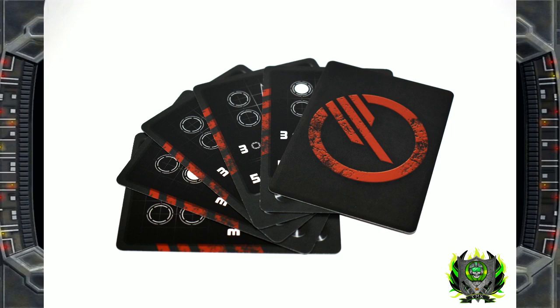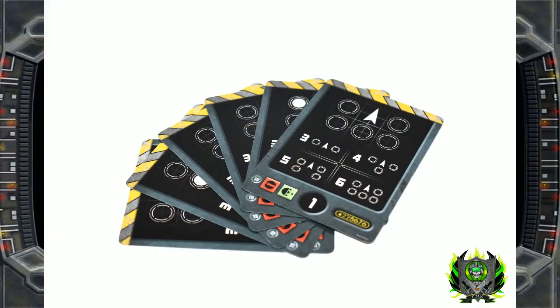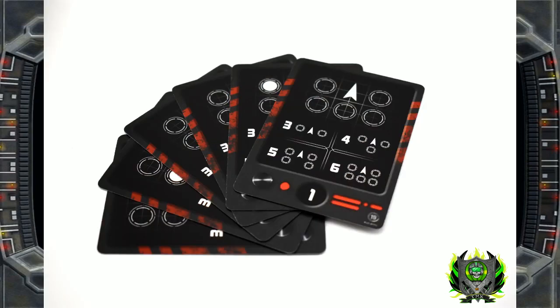You can pick either Rebel or Imperial, which leaves your TO with nothing — poor TO. This is really cool though because I think you can have multiple tournaments with these Fleet Formation cards. Each card is labeled 1 through 6 on both of them, and they're both black, not white, and they're not reversible like your normal formation cards where you have a black side and a white side.